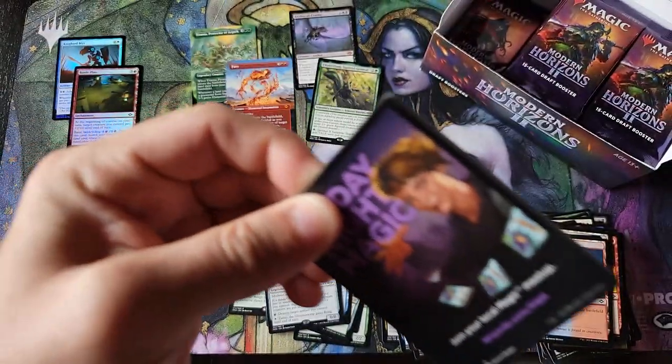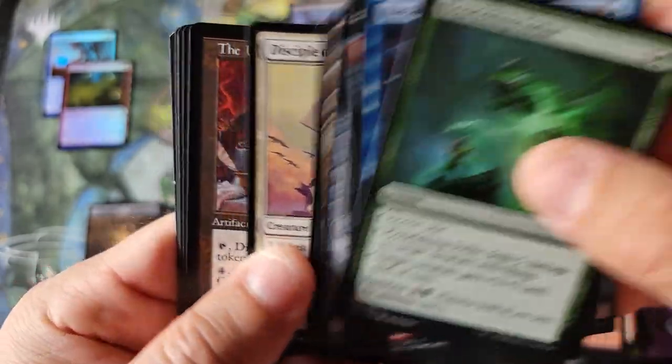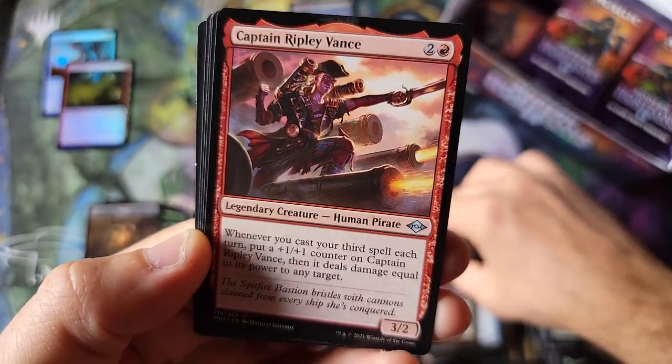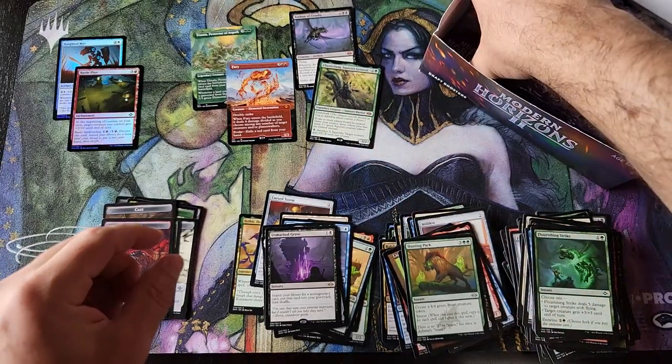Everyone in the comment section is probably going nuts right now. Nice little sketch, so that's one sketch. Another Bridge — Underworld — that Cookbook looks so nice, holy smokes. Uncommon, Hermit, fourth uncommon, Scourge, and an Unmarked Grave for a single rare pack.